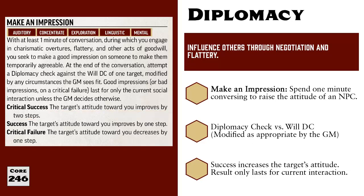If they fail the check, then nothing happens — the target remains indifferent. And if they critically fail, the target's attitude worsens by one step, moving from indifferent to unfriendly. These attitude adjustments only last for the current social interaction and then revert back to their original state, unless the GM decides otherwise.